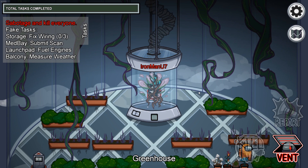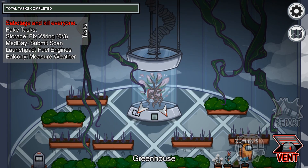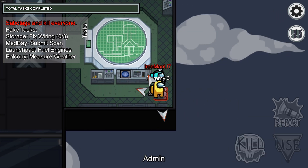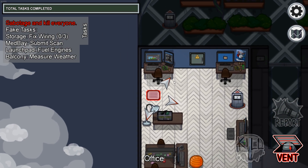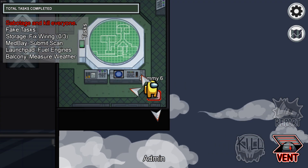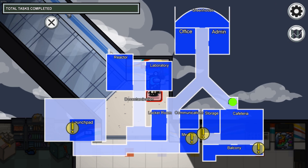Coming back to the greenhouse vent, this is connected to two other vents: the office vent and the admin vent. The admin vent is connected to three other vents — the office vent, the greenhouse vent, and a new vent connected to the hallway just to the north of the cafeteria, and here it is on the map.